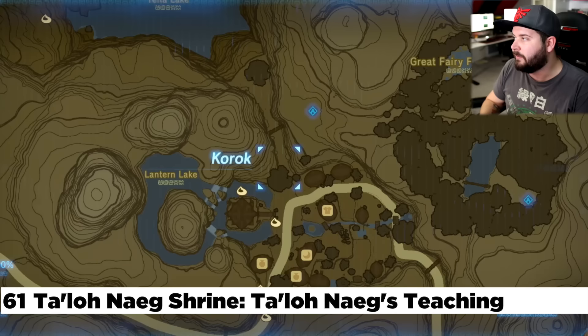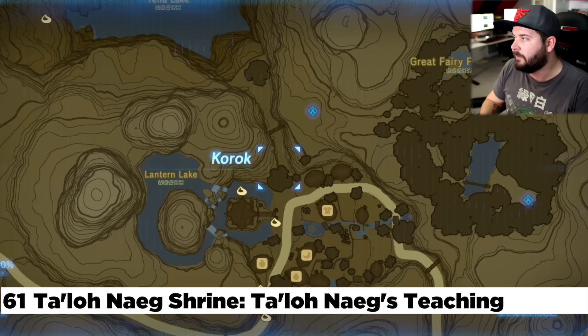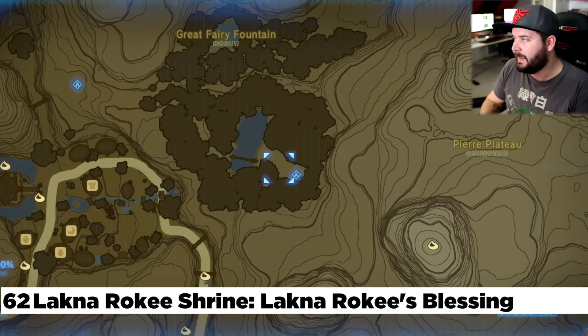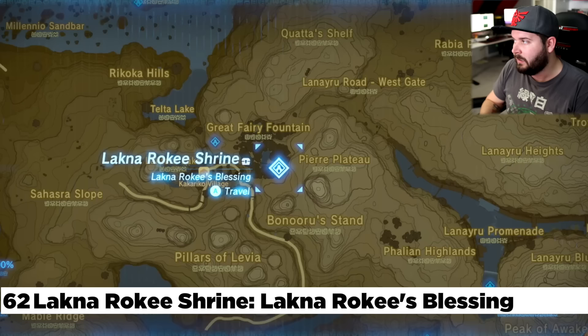Now we're making our way to the Dueling Peaks Hatino area and Kakariko Village. In Kakariko Village, there's one right next to the Great Fairy Fountain — the Talo Naig Shrine. And then after doing three different side quests inside of Kakariko Village, it creates a shrine quest that opens up the Lakhna Roki Shrine right here.